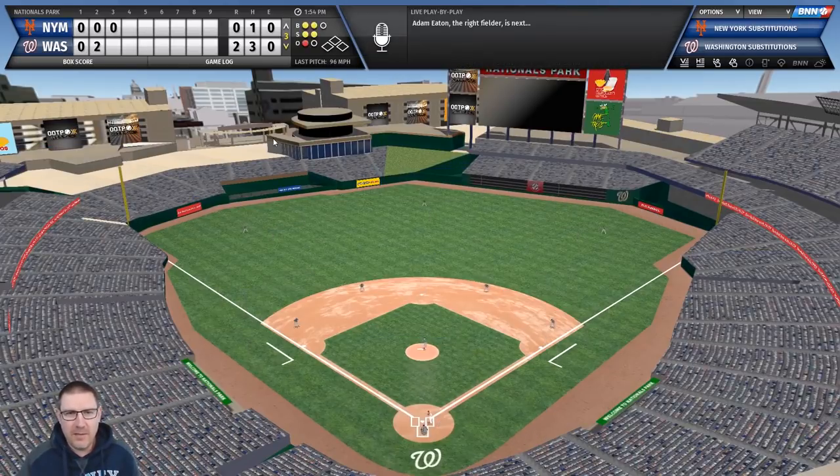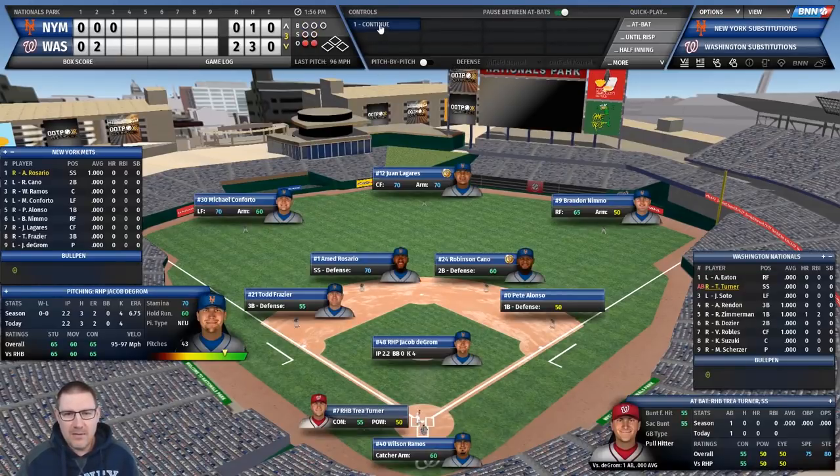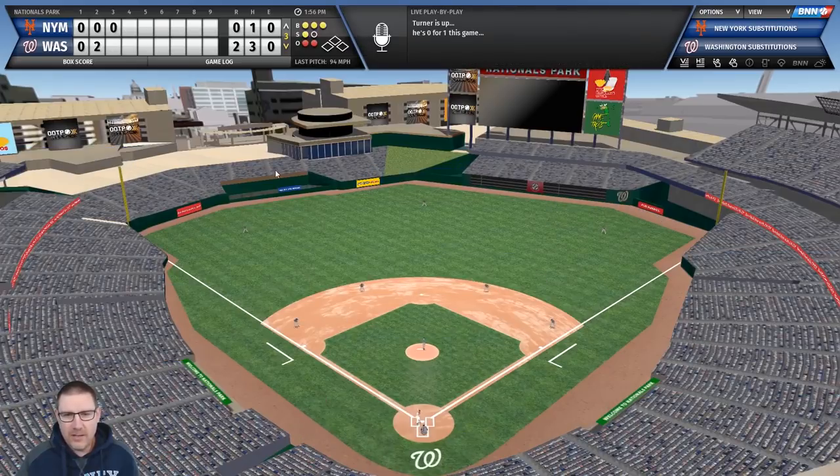Back to the top of the order - Adam Eaton, who we struck out first time, sends one to left field but Conforto catches it. Turner at the plate has no power whatsoever - easy ground ball for Rosario across the diamond and he's out. We're through three innings, two-nil down.